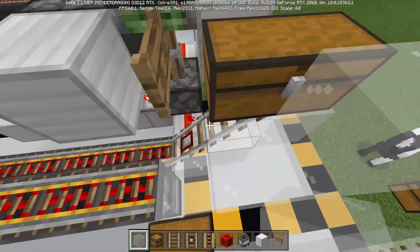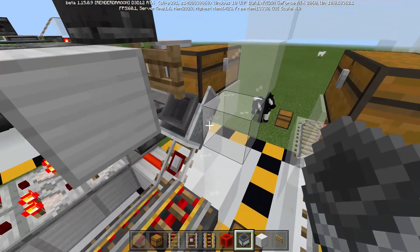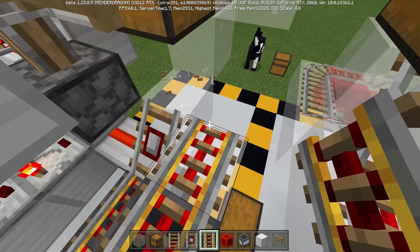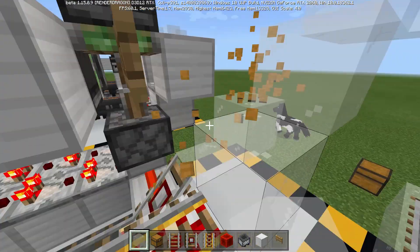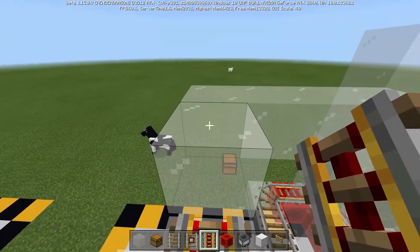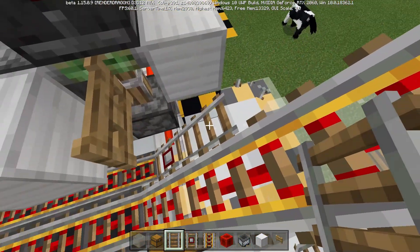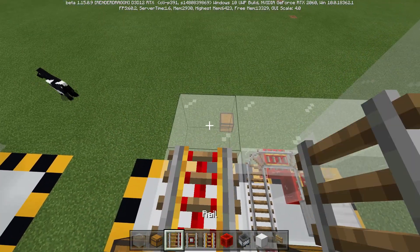Now we can do the really annoying part. I don't have a hopper minecart here right now because whenever we go ahead and connect all of this it's going to cause issues. So we're going to have to break this whole system and rebuild it. Place in our rails going up — this shouldn't interfere. Place in our two rails, remove that, put our chest on top, and now we're free to finish putting in the rest of the rails.